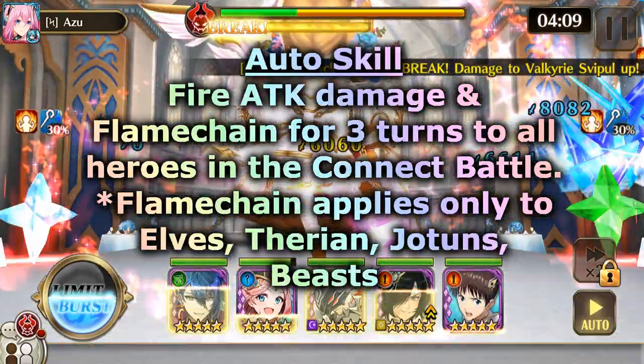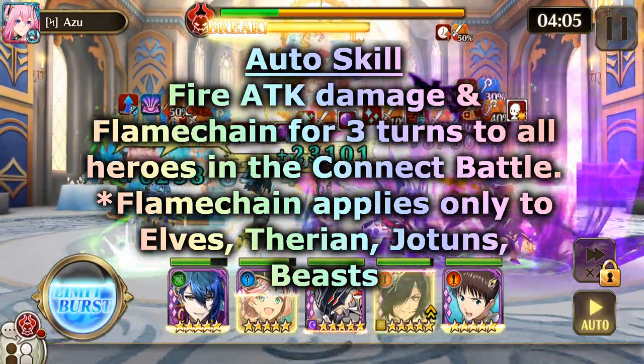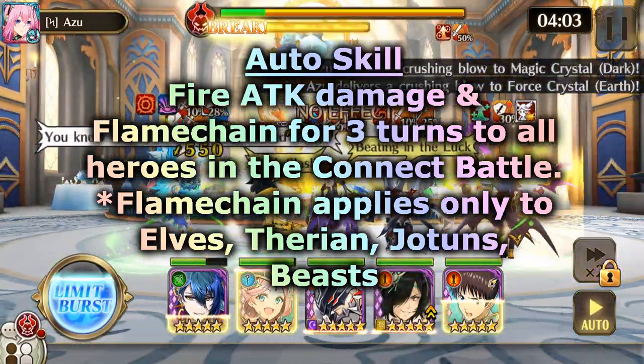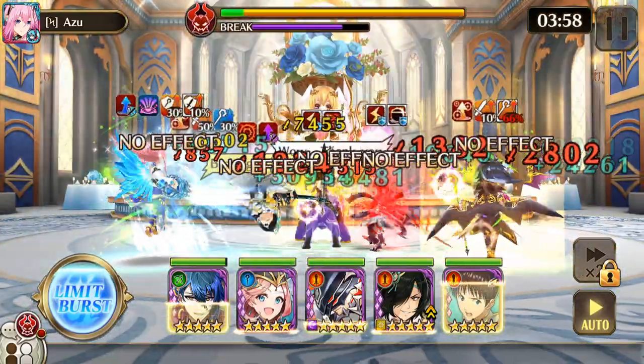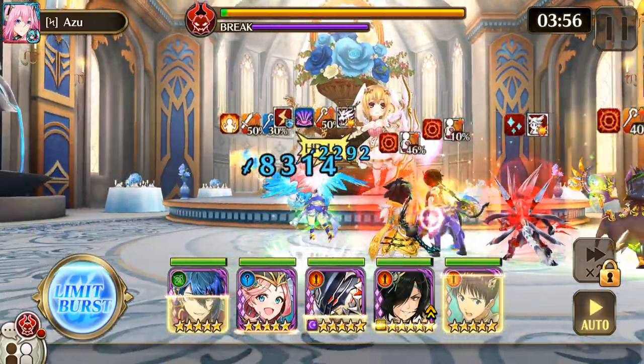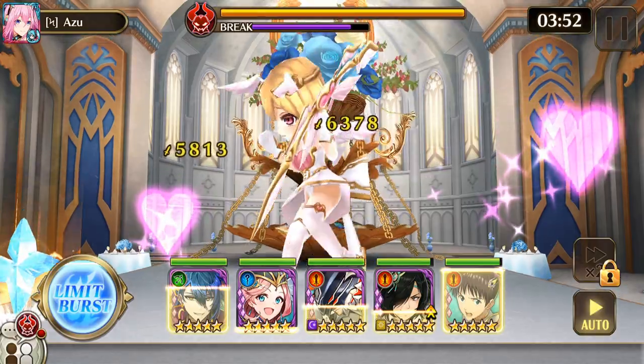Her auto skill does fire attack damage and flame chain for 3 turns to all heroes in the connect. Flame chain applies only to elves, therians, yotuns, and beasts. Also, her action skill on S1 does a flame field and on S2 does a high flame field.